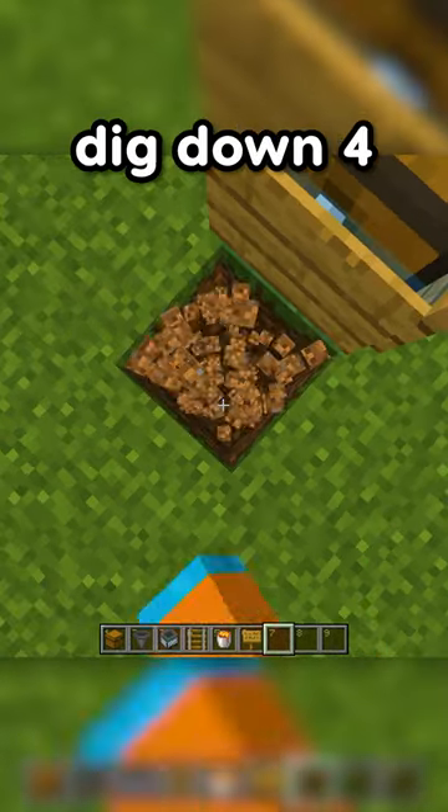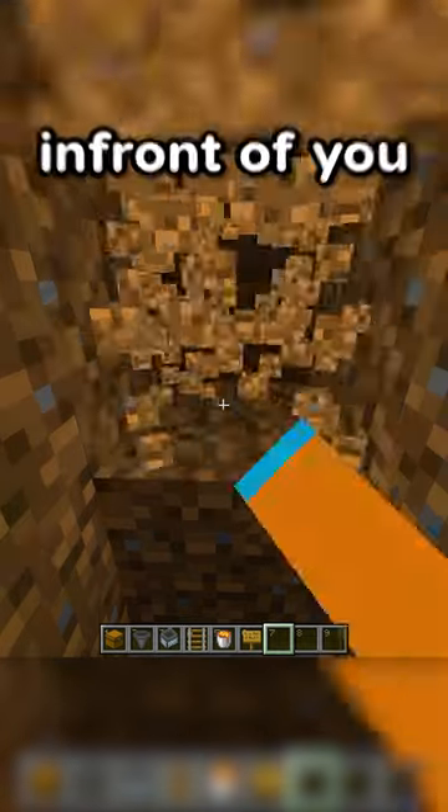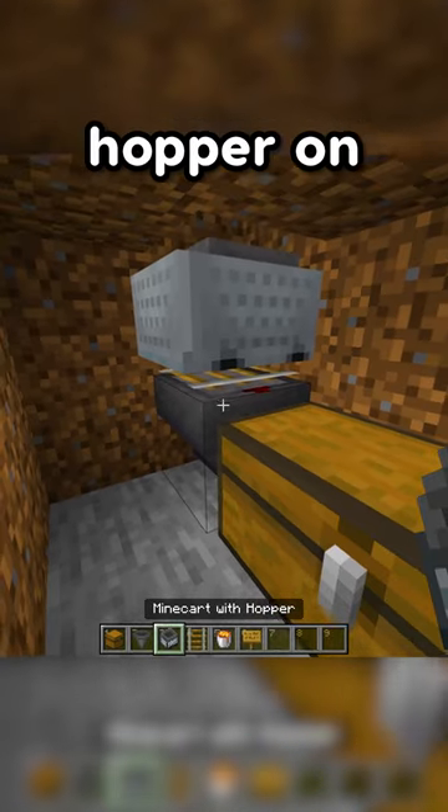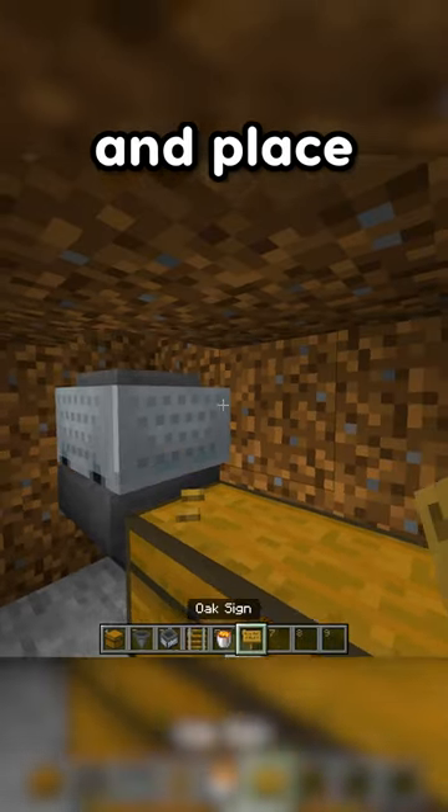Then in front of the chest, dig down four. Dig out a two by two in front of you. Place a double chest, place a hopper, then a rail, and then a minecart with hopper on top of that. Break the rail and place a sign.